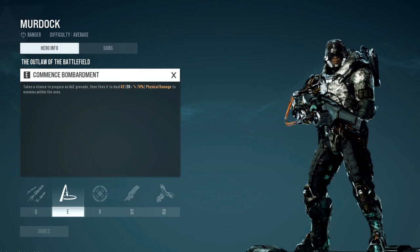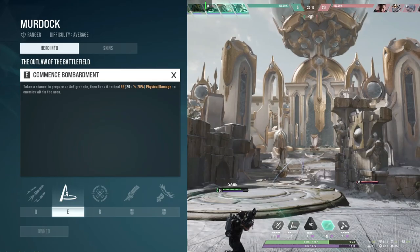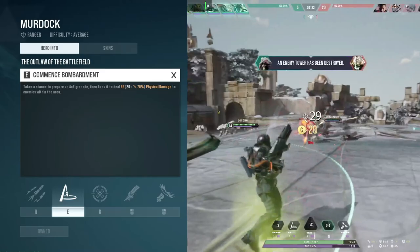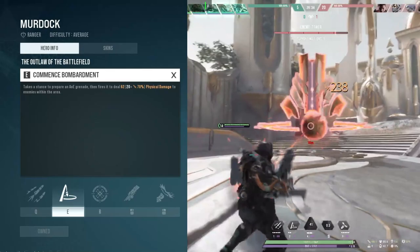Murdock's E ability is called Commence Bombardment. Whenever you use this ability you'll take a knee and launch grenades for AoE damage. They do pretty solid damage and they have a little bit of explosion. However, I don't really prioritize this ability because you're stationary whenever you use it - you're prone to getting poked, you're prone to taking a lot of damage, you have no mobility, you're just a sitting target. This ability is really good if you're getting poked down in lane and you don't want to miss farm - instead of backing, this ability will let you sit behind your tower and launch nades at the wave to do a little damage.